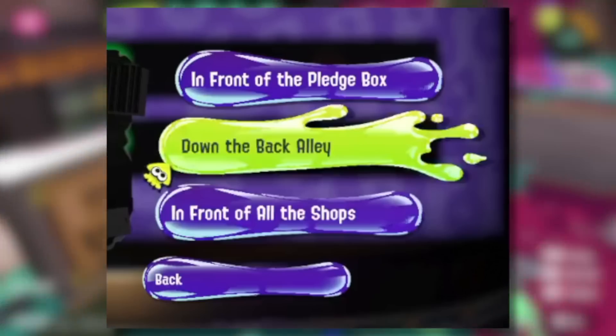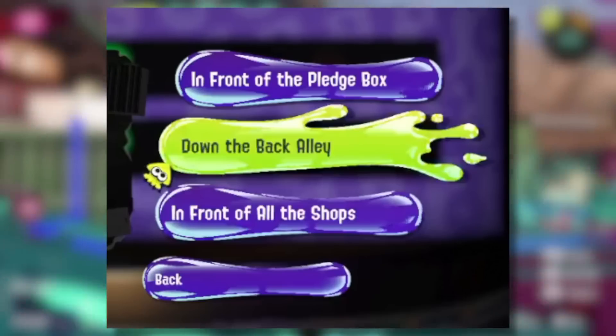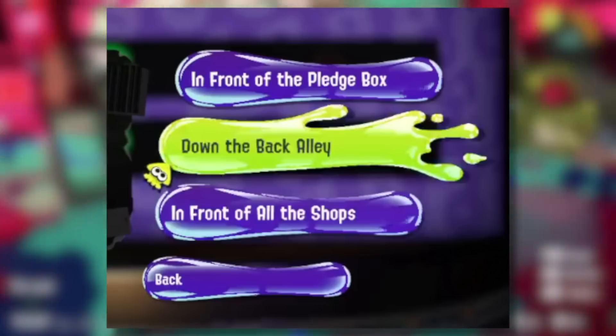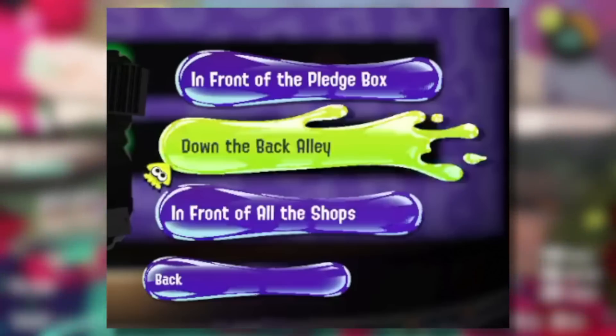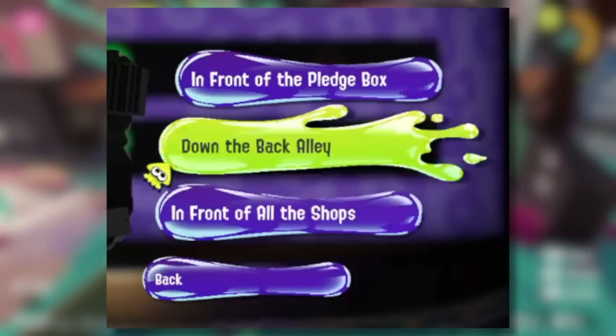You can even get a few different options for where you're going to take the photo — for example, in front of the pledge box, down the back alley, and in front of all the shops. I could imagine them updating this even more in the future to give us all kinds of different options to take the photographs.